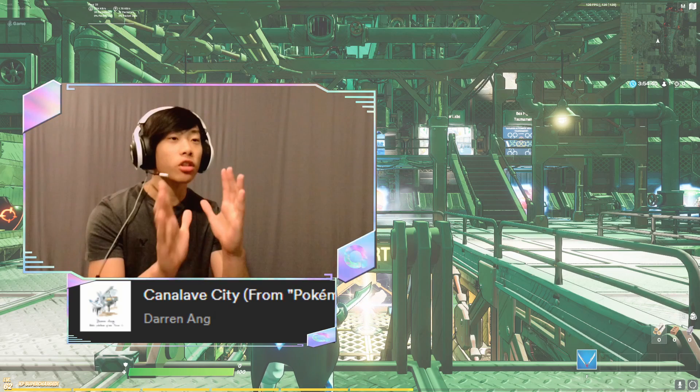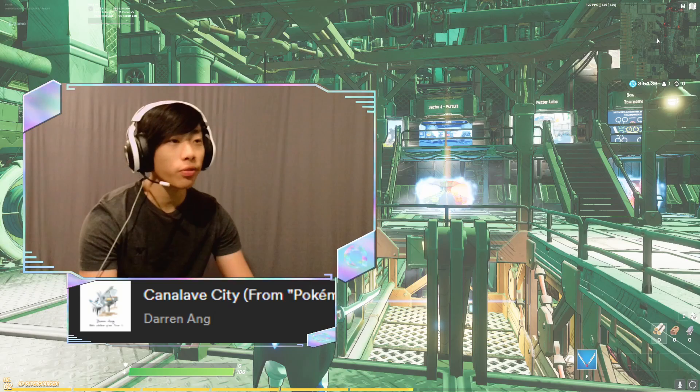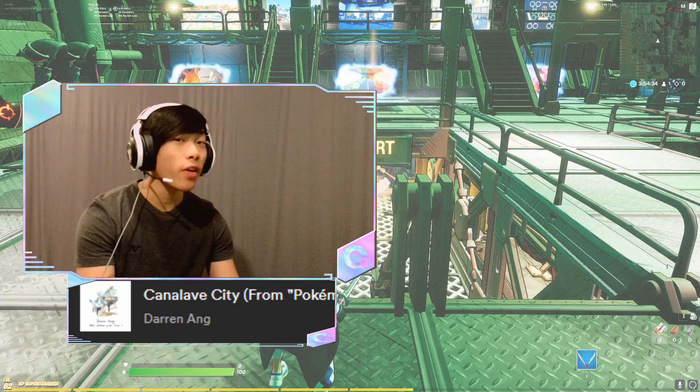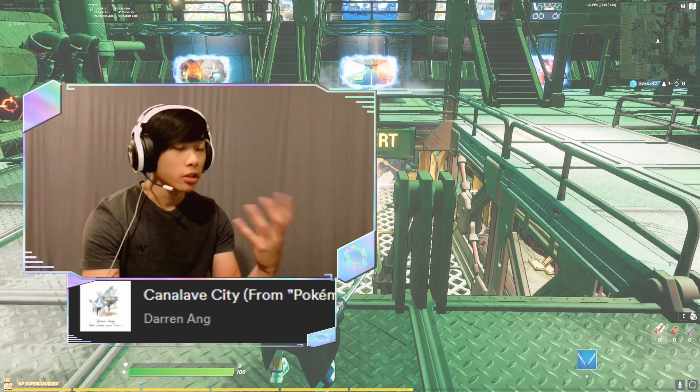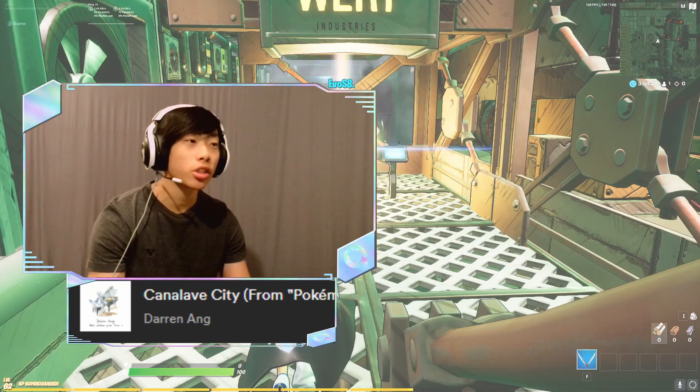So you're going to load into what they call the creative hub. This is where you're going to find some maps, but you're going to want to find the glowing one. This hub changes from time to time, but the glowing one is usually yours. So let's just hop right into it.